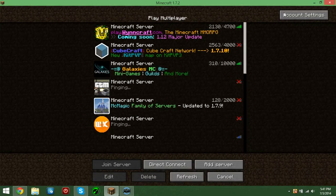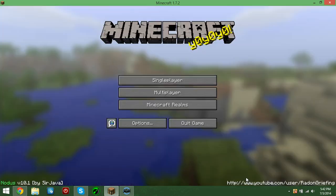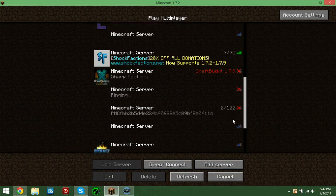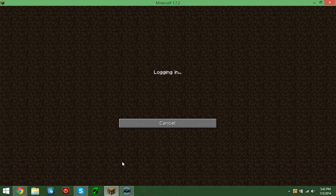So then you can go into Minecraft Servers, and a cool feature is if you click Account Settings and enter in a Minecraft username — if it's exactly the way it's supposed to be spelled — you can play as that character. You'll pop up as them, you will be them, and so you can join other servers.